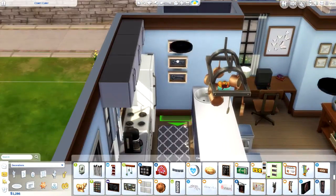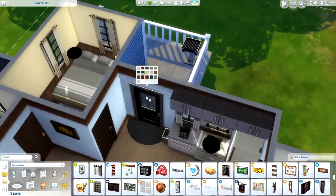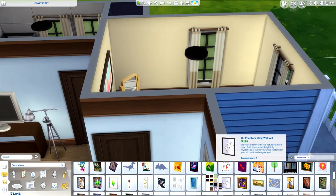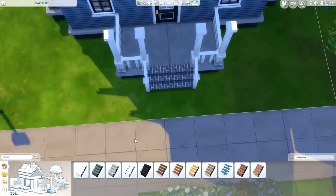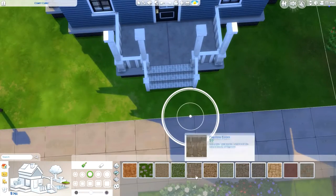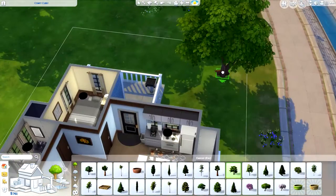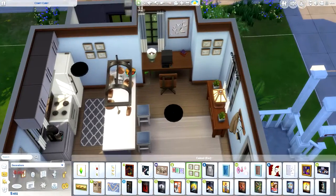I also added some lot traits, which I often forget to do. I gave it Fast Internet because of the computer — it's not a great computer so I thought that would enhance it. I also added Homey, which helps with household-based skills, and Chef's Kitchen because the kitchen is a bit low-quality, so I thought that would be good for enhancing meals. It might not work but hopefully it does, otherwise that'd be a waste.